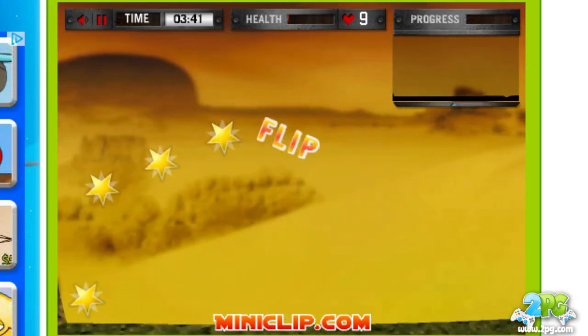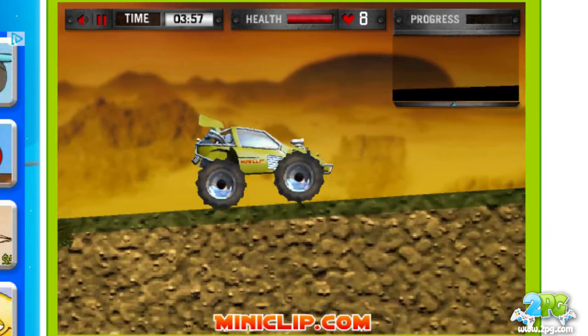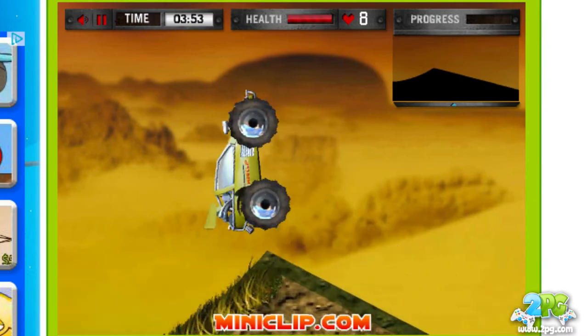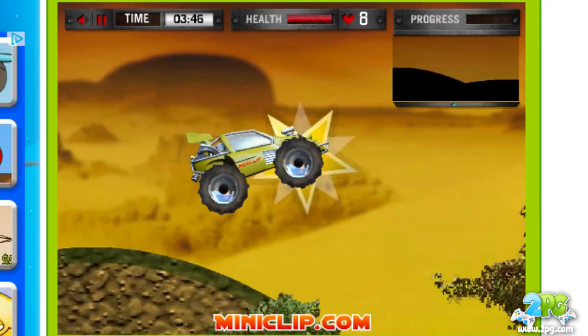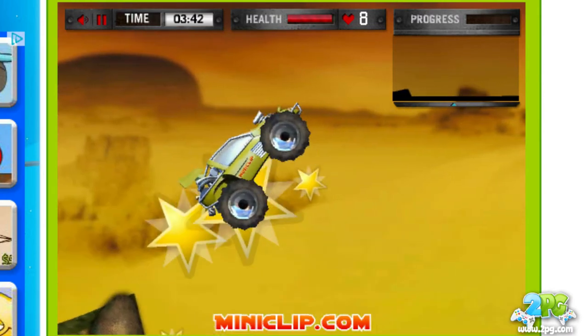One of my tips: use the jumping to your advantage. You can use it by hitting the space bar, and that can help you reach stars in high places, but also help you when you're hitting terrain and might tumble. It gives you extra room to balance yourself out. The space bar can also make you leap over obstacles, because you're going to encounter different terrain throughout the game.